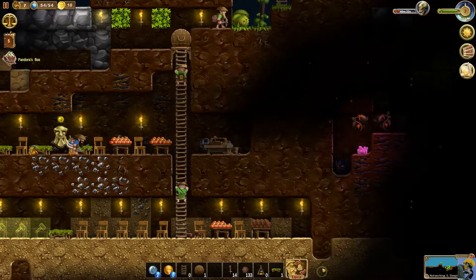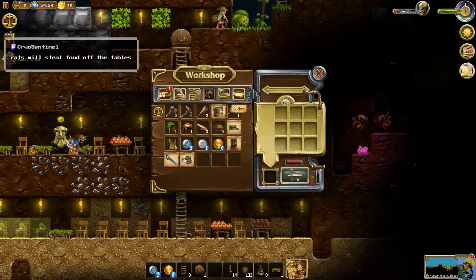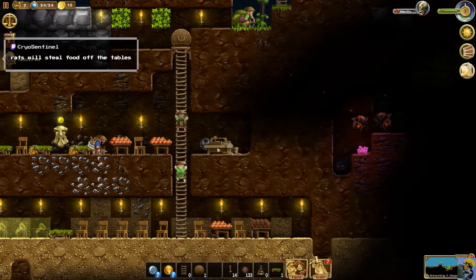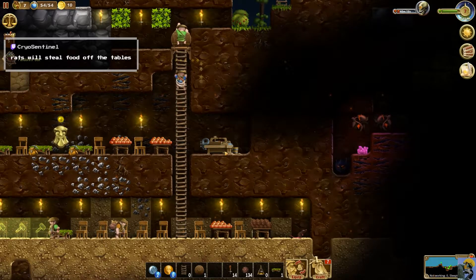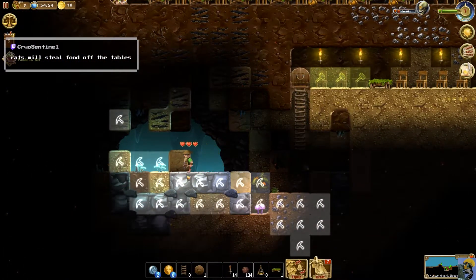We've got a workshop which means we can build some new stuff. Rats will steal food off the table, says Cryo — okay, that's another reason we don't want that. Let's try to build these planks. Now that we have this workshop table, somebody's going to come build planks, which is awesome.